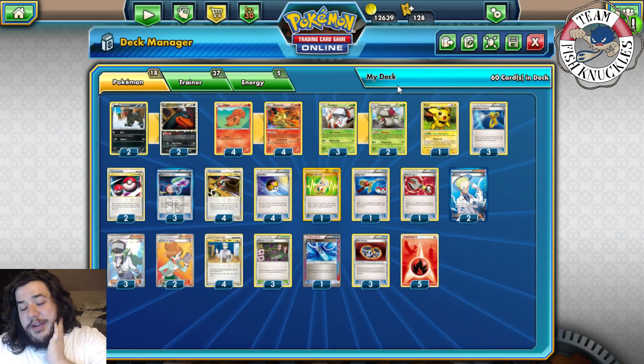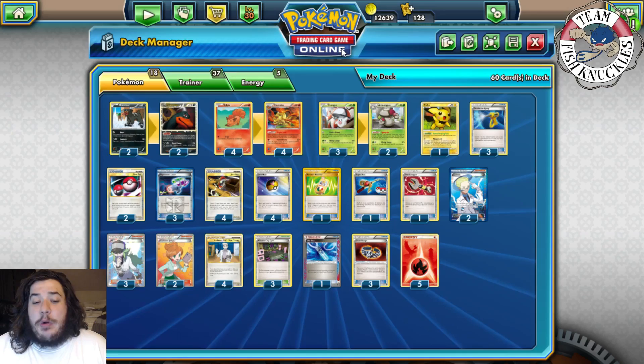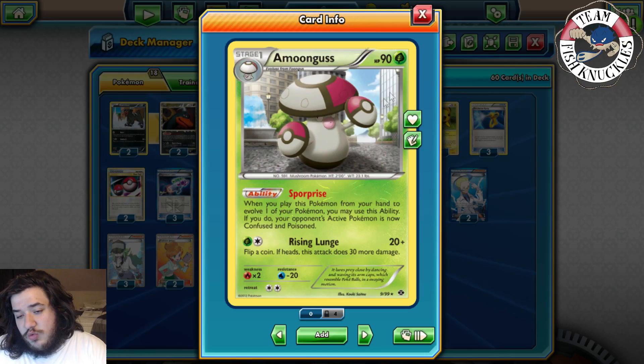Hex Flame does 20 plus 50 more for each special condition, so we'll try to hit 150 plus 20 for big knockouts. The way we inflict conditions is through Moongus. Moongus has the Spore Prize ability: when you play it from your hand to evolve, your opponent's active Pokemon is automatically confused and poisoned — that's two conditions right there, doing 100 plus 20 for 120 damage.